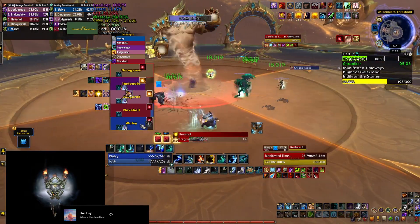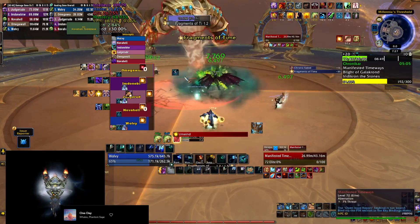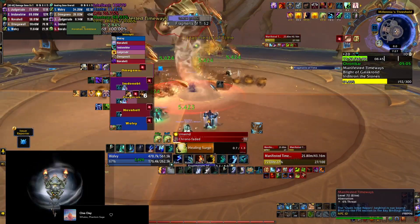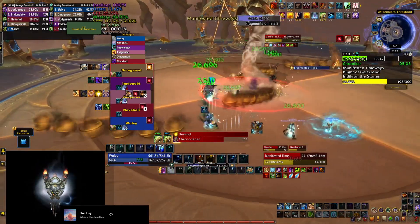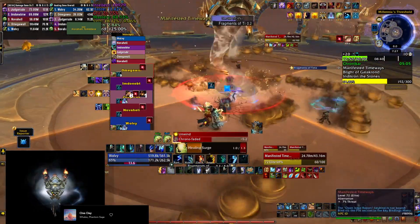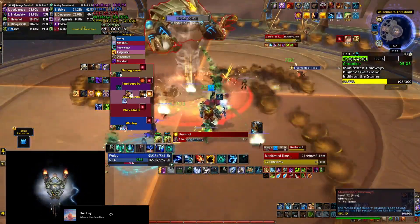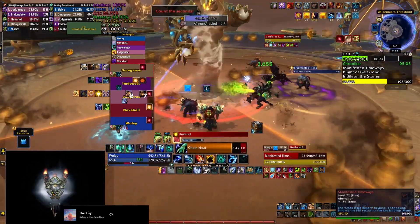However, if you drop it in the dark area it moves very slow, so your teammates are going to take several ticks of damage while the ring is passing through them. The Chrono Faded debuff can be dispelled by your healer, but make sure you're in the light area if that's about to happen. Rinse and repeat and keep dodging the orbs until the boss is dead.